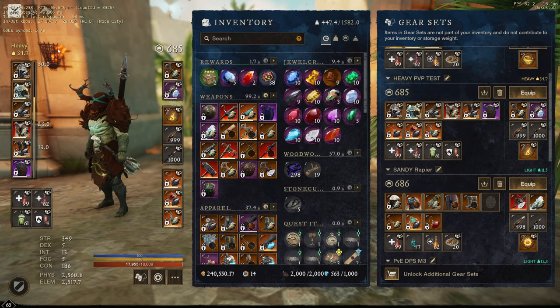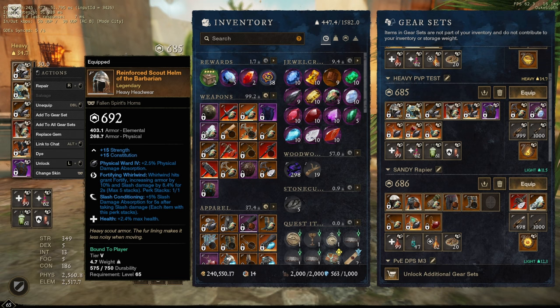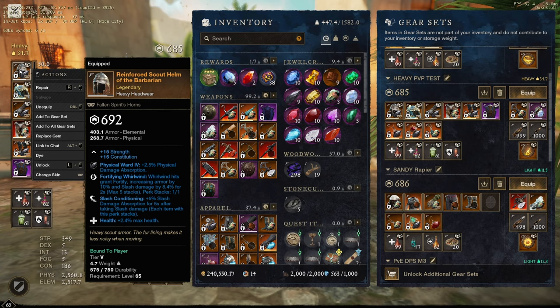We're going to start with my helm: health and slash conditioning — health very good, slash conditioning at least decent — and fortifying whirlwind. I really like fortifying whirlwind; you'll see another piece with that later. This one was the first one I got, bought from a guild mate, which I really enjoy especially on the new arena map. I think whirlwind has value there, but on the old arena map it's not quite as great, and since I'm mainly playing arena I've switched off it for now, but when I go back to it on the new map I will use it again.